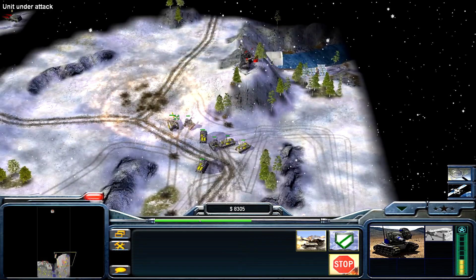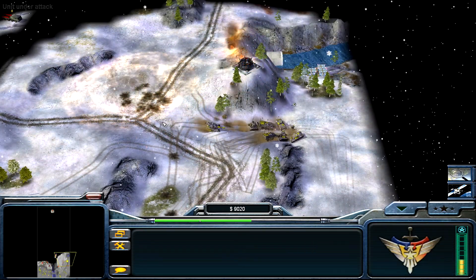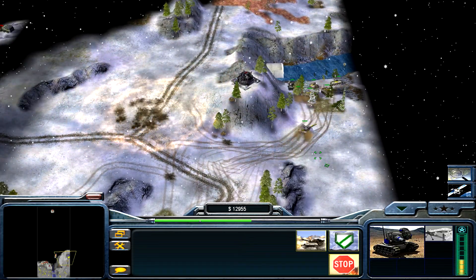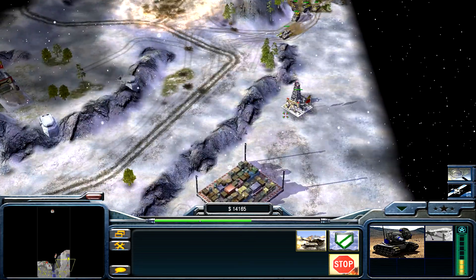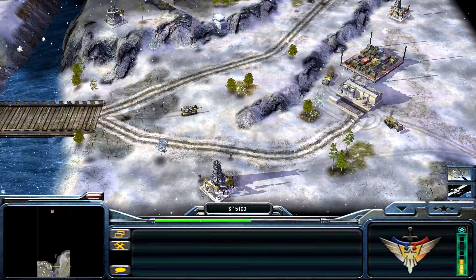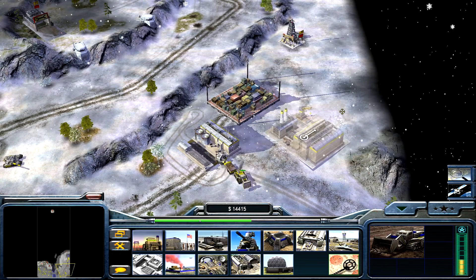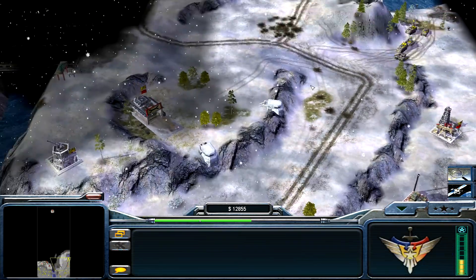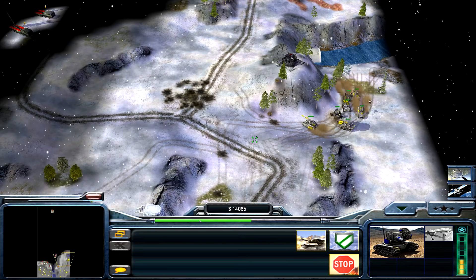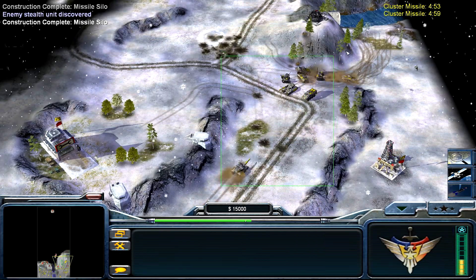I really don't know what those do. They seem to paralyze structures — shut their power — but for units I don't really see anything. So this will be the last challenge mode video for a while. I'm getting bored, it's repetitive, pretty much the same thing with different generals. I'll bring it back at some point, but I'm replacing it with Red Alert 2 and similar Command and Conquer titles.